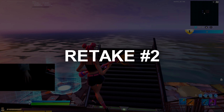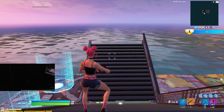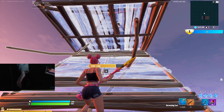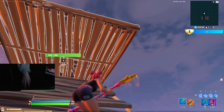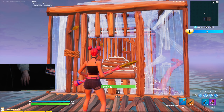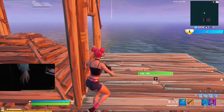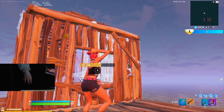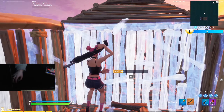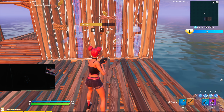Now I'm going to show you a high ground retake that involves piece control. Piece control has been getting really popular recently and this retake is really useful for outplaying your opponents. You can either double ramp or single ramp — it doesn't matter. What you need to do is jump to the side of the cone, place a wall and then a floor straight away. From here, edit a window and place a cone. If there's an opponent on top of your cone, they're going to get boxed up and you can just shotgun them and take easy shots.